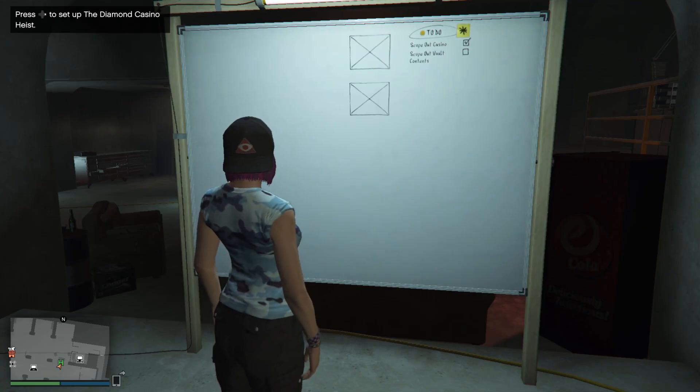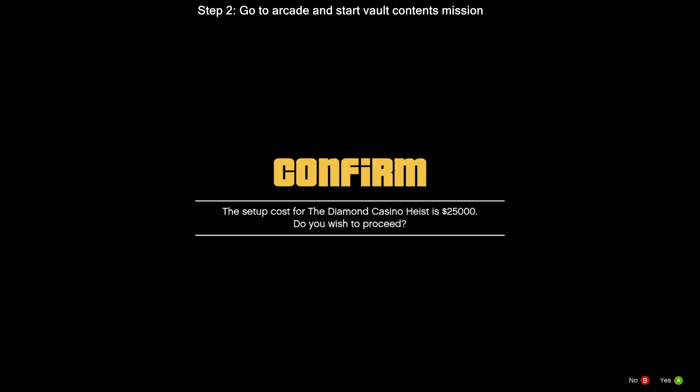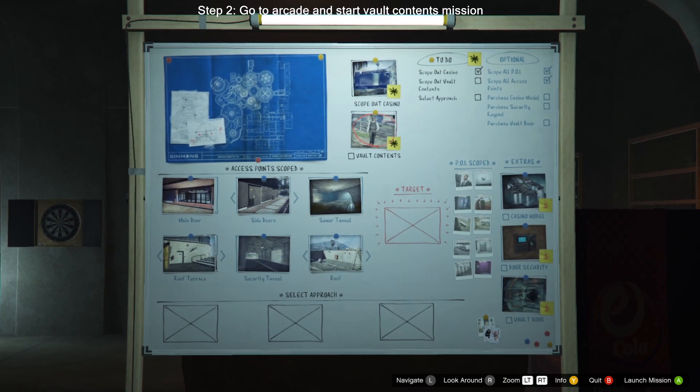After you've made sure that diamonds are available, you're just going to want to go to your arcade, go to the basement, and walk up to the setup board. Pay the 25k setup cost — remember that number for later — and then start the vault contents mission.